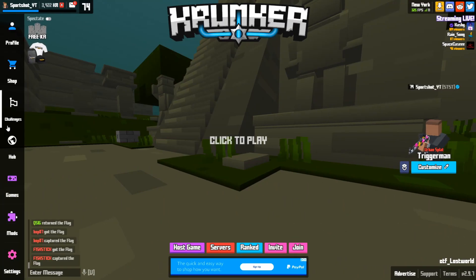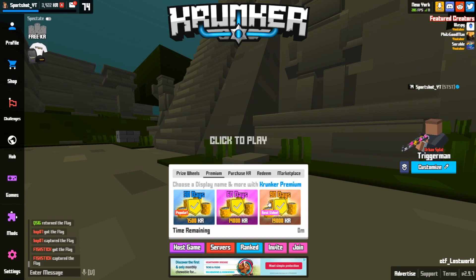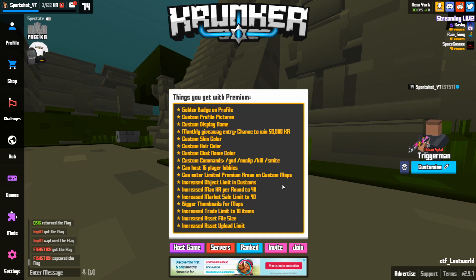So if you want to get even more KR per game and you play Krunker as your primary game, it is probably worth it to go into the shop and then click on premium. You can get premium here — 7,500 KR for 30 days, and it gets cheaper per month if you buy it in larger increments. Essentially what this does is you have to pay into it, but it will allow you to get 40 KR per round. And you also get a chance to win every month.